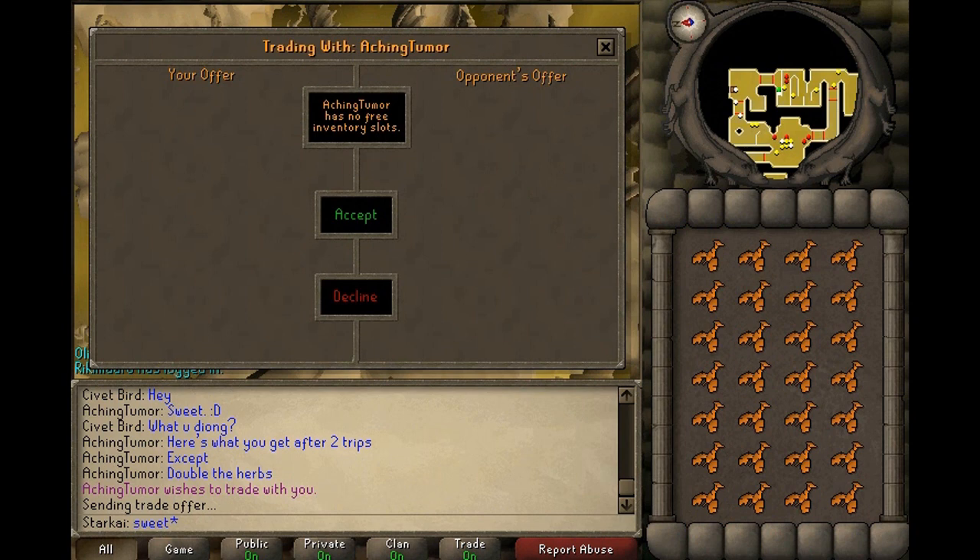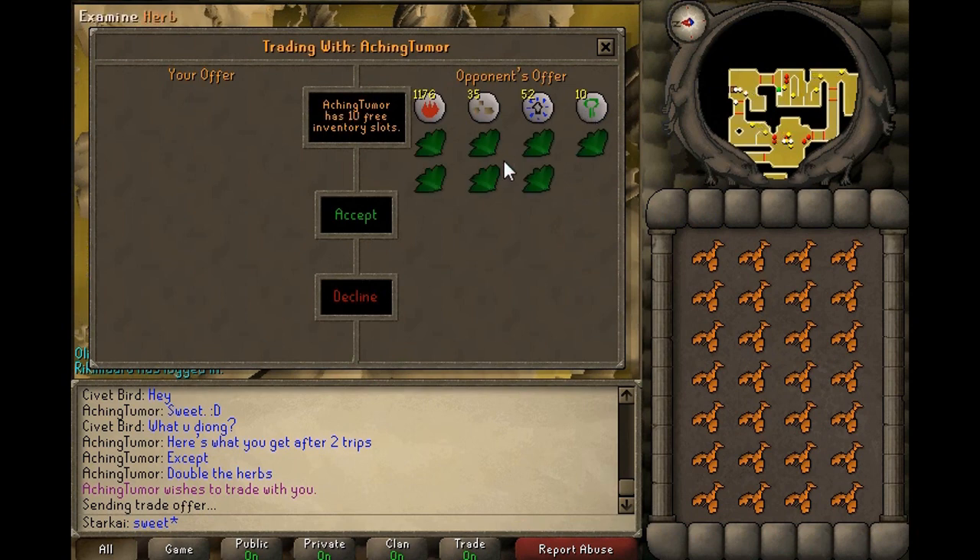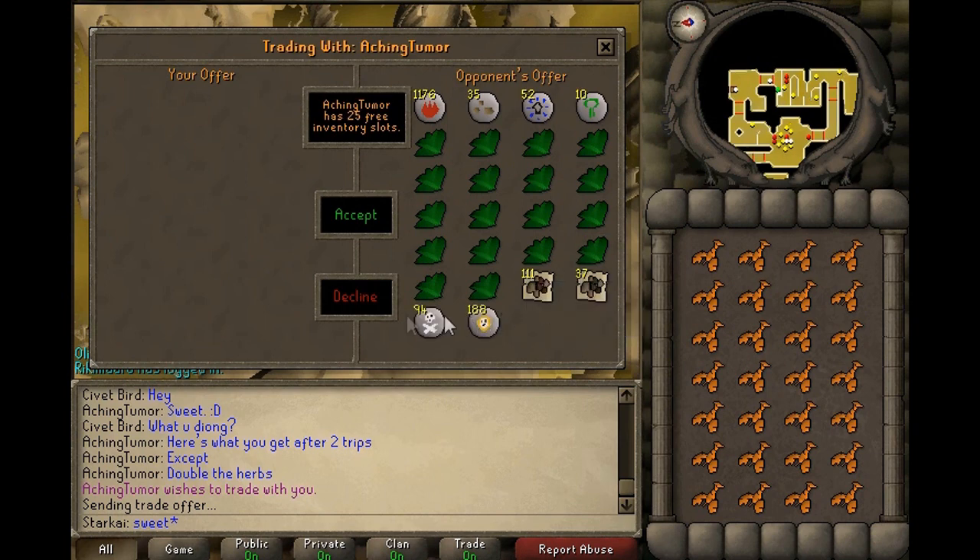He has a good combat level — congrats buddy. Now this is two trips' worth of herbs that he's gotten. As you can tell, pretty darn fantastic. Unidentified herbs are very valuable — not only can you use them yourself, but you can also sell them.